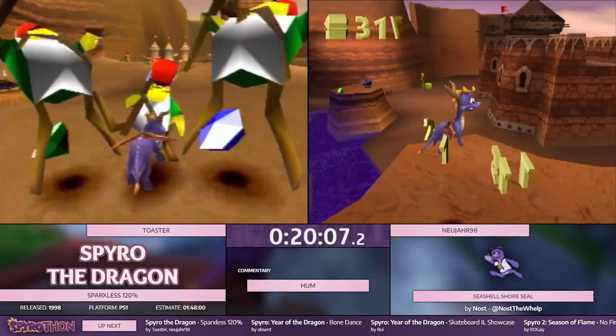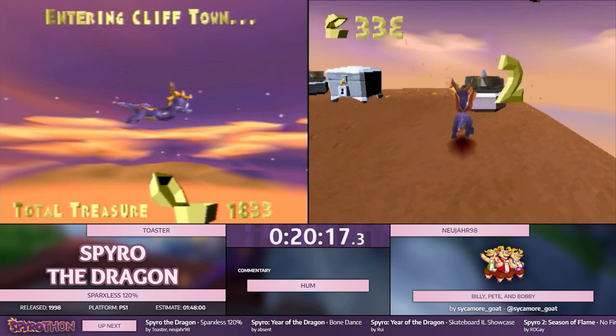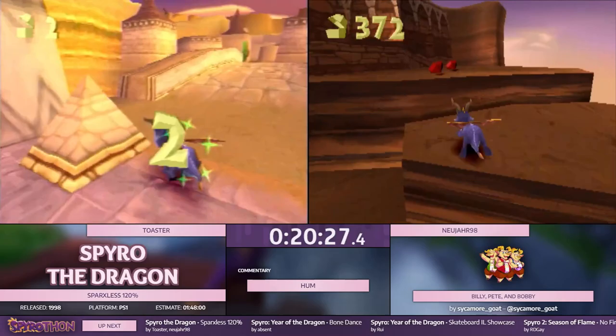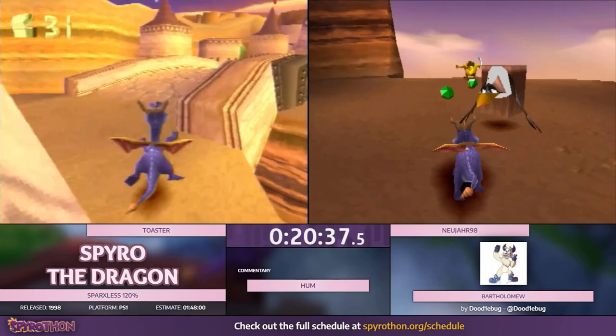That was a nice set of gems right there for that fireworks chest on Nu's side. Just like regular 120, there's not a ton of RNG except for where gems fall. It's kind of more beneficial in this category because you have to collect them manually. But I think for the most part both runners just know how to manage most situations — you just get a little advantage if the gems fall in the right spot.